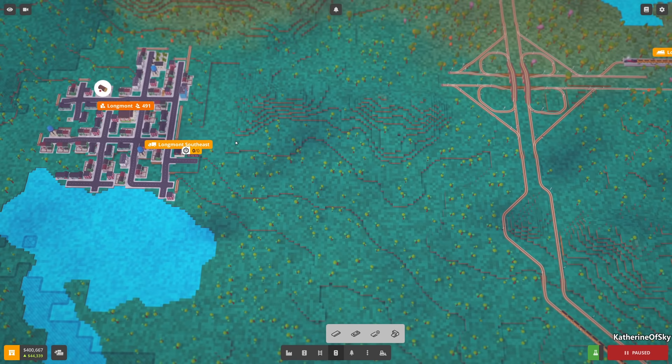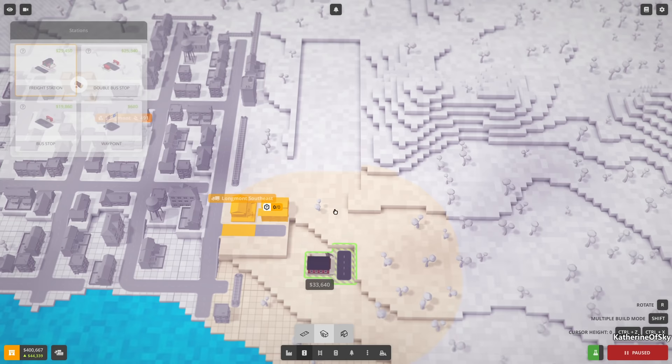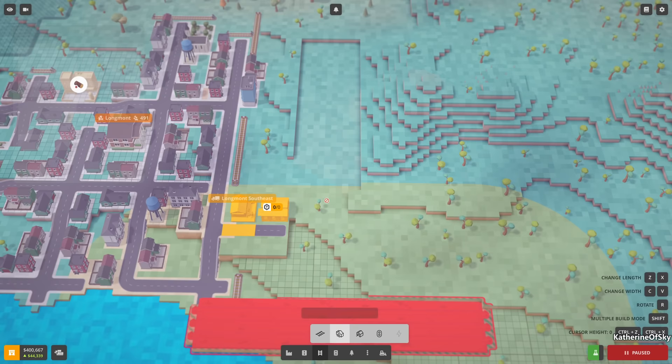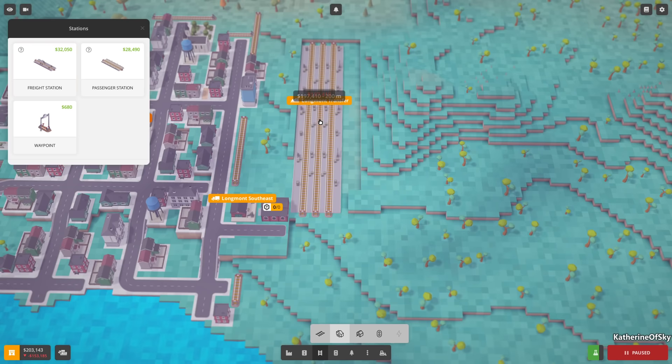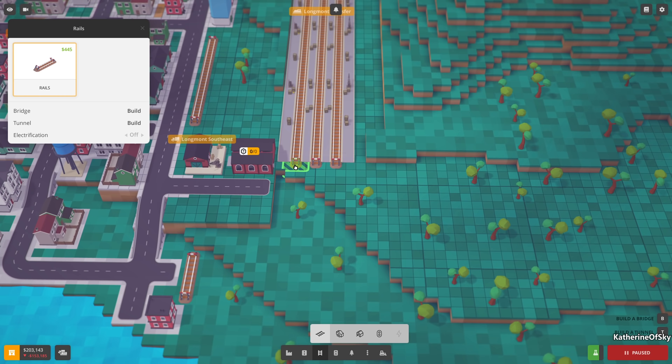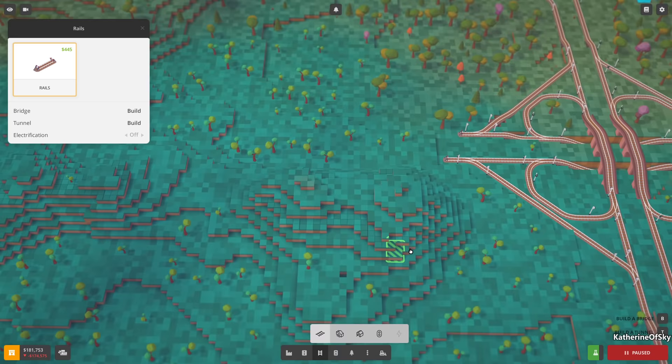We could build a train station here for Longmont. Let's see - train station, go like there. Okay, that seems to work well - very nice.